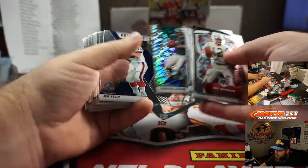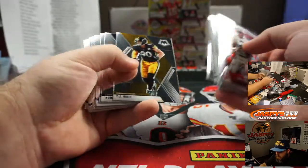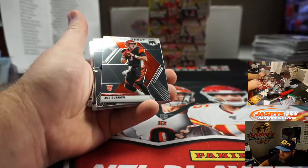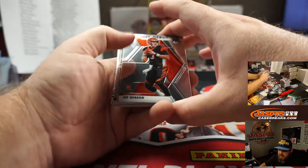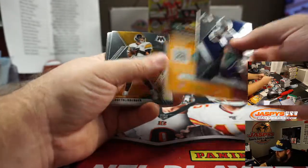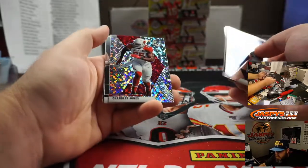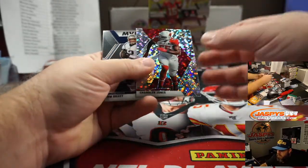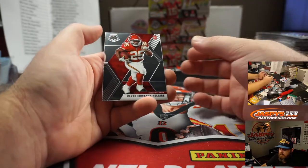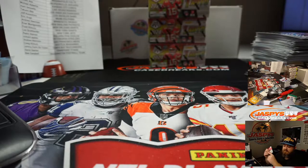Donovan McNabb, no huddle for the Eagles, Pedro Ailman. Justin Jefferson, NFL debut, Silver Mosaic for the Vikings and Eric Ainge. And Joe Burrow, NFL debut for the Bengals and Christopher Gerrard. Chandler Jones, no huddle, Cardinals, Eric Jock. Tom Brady MVPs for the Patriots, Andrew Heerman, and Clyde Edwards-Hilaire for the Kansas City Chiefs, Takumi Abe.